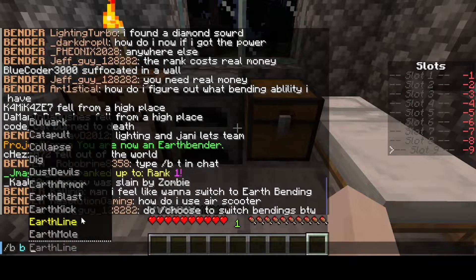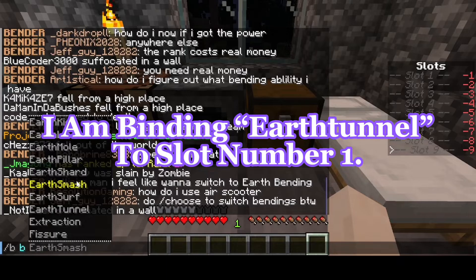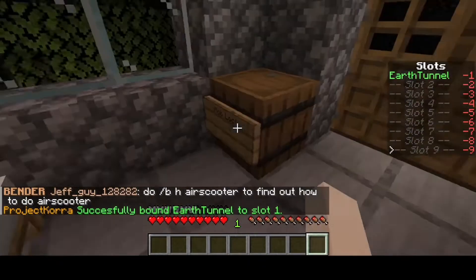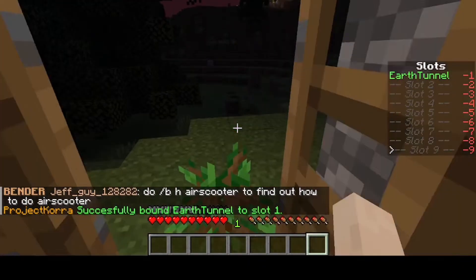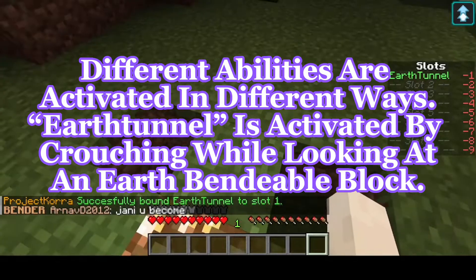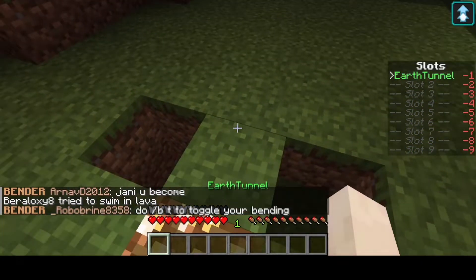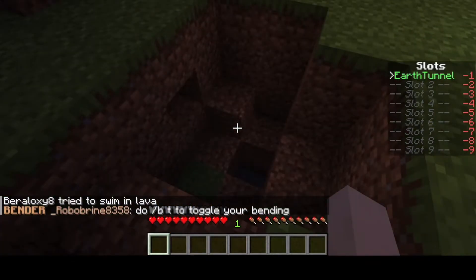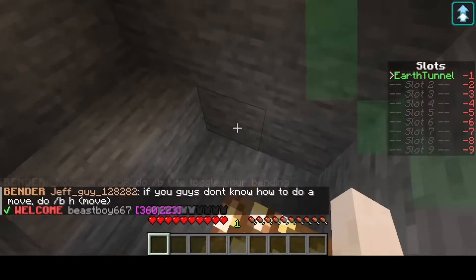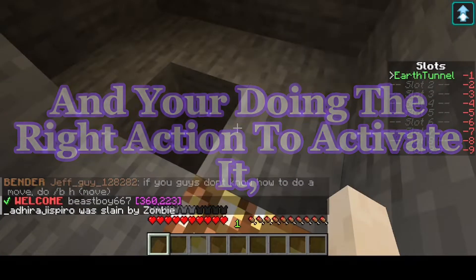I'm gonna bind earth tunnel to slot number one. Now abilities are activated in different ways. Earth tunnel is activated just by crouching on an earthbendable block. Now that I have it on the proper slot, once the ability is bound and you perform the right action to activate it, it's activated.